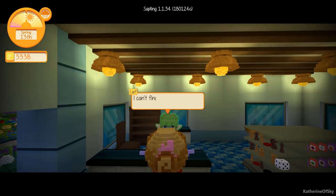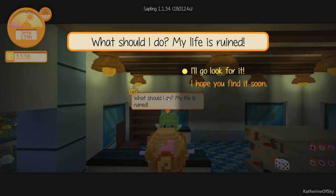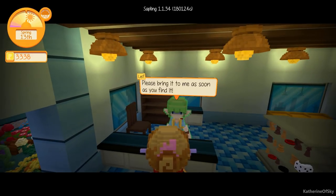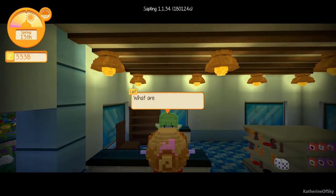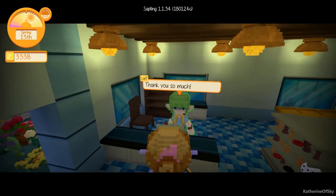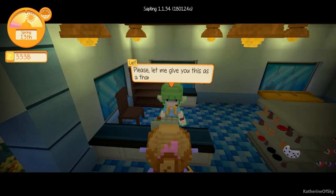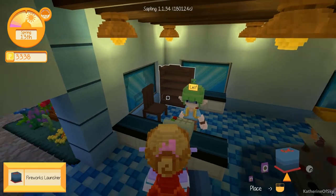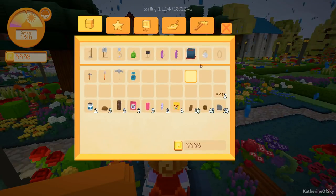Hey Leif, how you doing? 'Oh no, I can't find my yellow voxel boy anywhere. What should I do? My life is ruined.' 'I'll go look for it.' 'Please bring it to me as soon as you find it.' We have found it already. 'Oh, you found it. Thank you so much. What are you waiting for? Hand it over.' They're kind of rude when they accept this. We got a gift from him — a fireworks launcher.